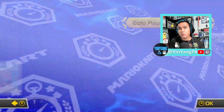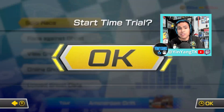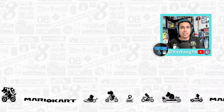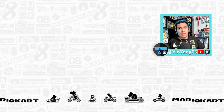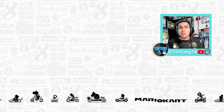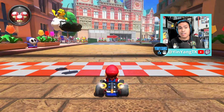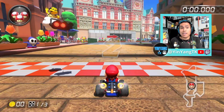We're just going to pick one to see how it races and make sure everything is ready — it should be pretty much straightforward. So that's how you download the Wave 4 course. Make sure you update the game and have everything updated so that everything is ready.